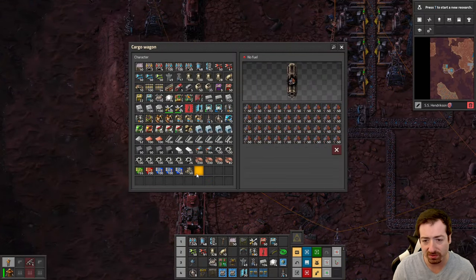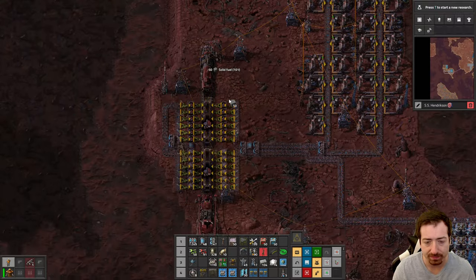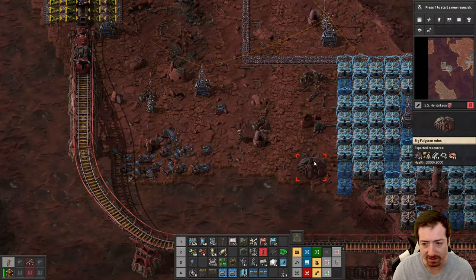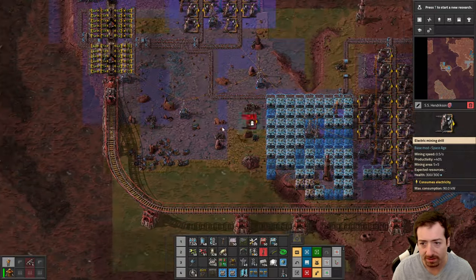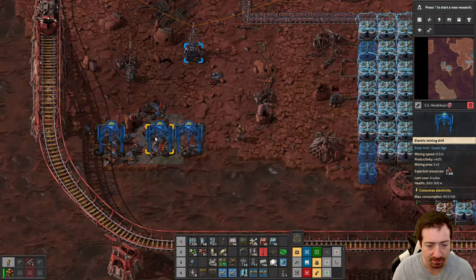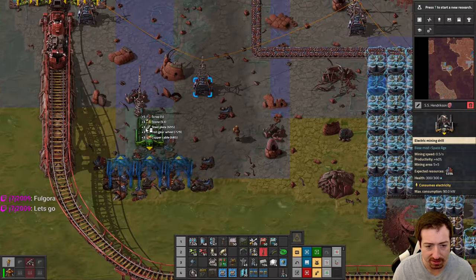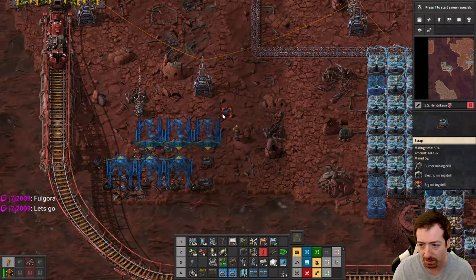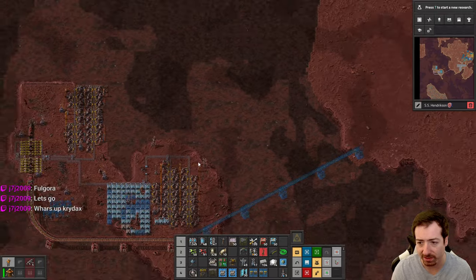The plan for this scrap is to actually quality recycle it. We could tap into these two patches — this is a three-million patch right here. We might as well get this income, though I'm going to need more drills. I need to automate drills. We're going to head back and get some more drills. I probably should make those a blueprint.